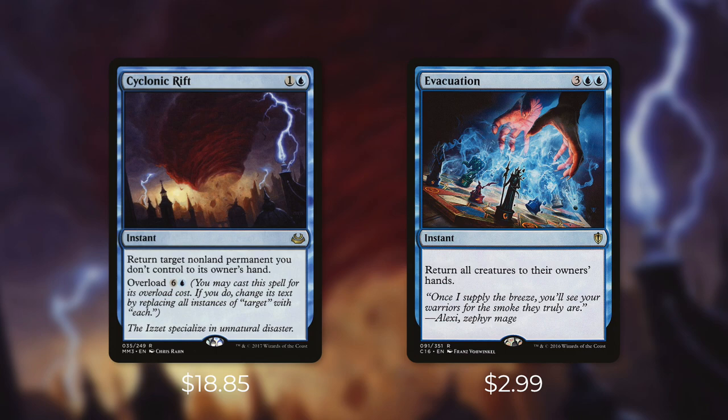And finally, one last alternative to consider is Evacuation. Now this one is nearly three dollars, but again, that's a lot more affordable than Cyclonic Rift. It's an instant for three blue blue and it says return all creatures to their owner's hands. So this won't hit any non-land permanents, but it does hit all creatures, including your own. One big benefit though is that you can cast this at instant speed. So like Cyclonic Rift, this can come out of nowhere and save you from a tough situation. Now you're also going to be setting yourself back, but there are some decks that don't run many creatures or don't really care if they get their creatures bounced. It's not nearly as impactful as Cyclonic Rift, but it's got plenty of applications.